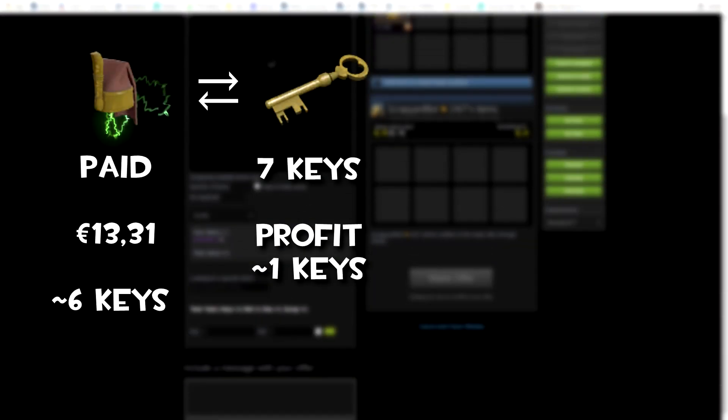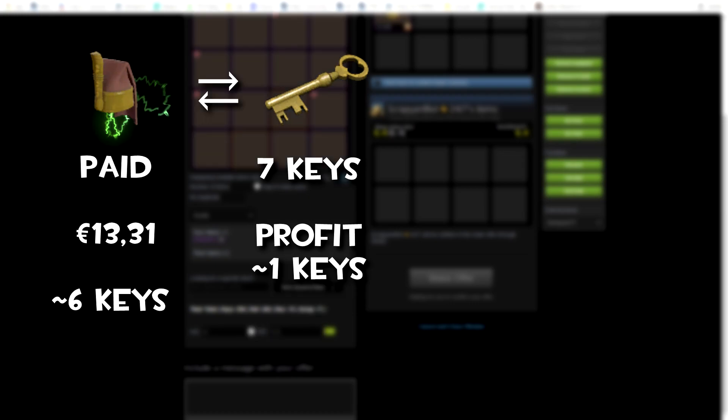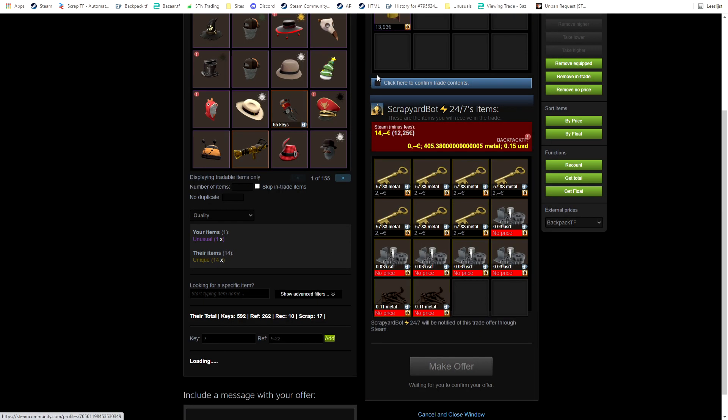Here I'm just quick selling my Generous Catchy because somebody else wanted to sell me their spelled item and I needed some quick pure, so I just took my quick profit on this hat.